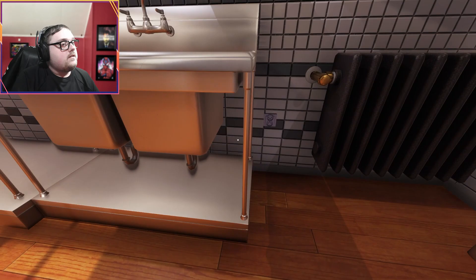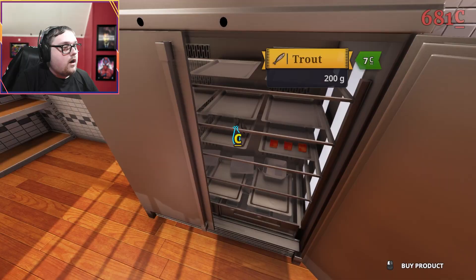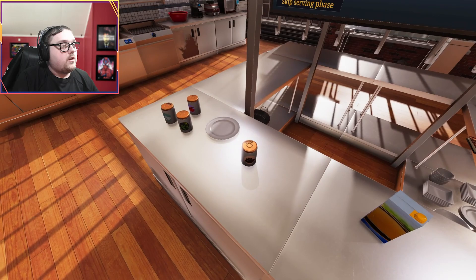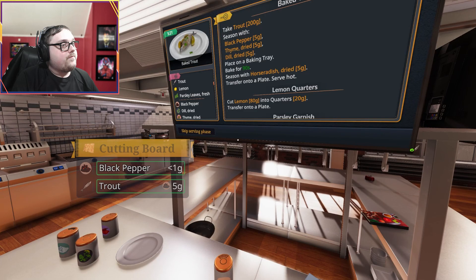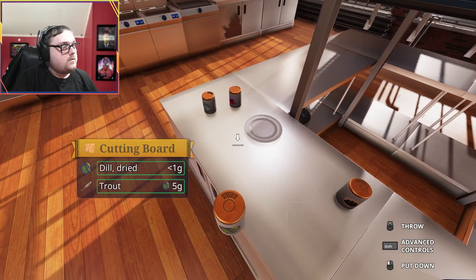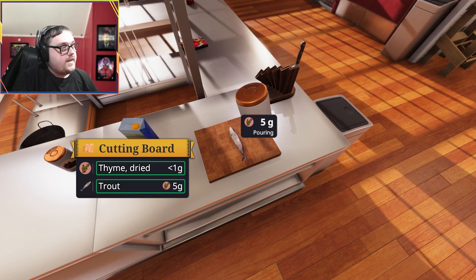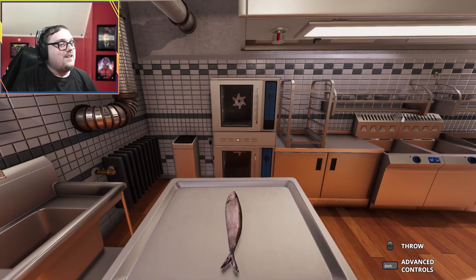I think that wall ate the salmon. Oh no - okay, I'm gonna get started on that trout real quick. We don't need a pan for the trout anyway, we need to put it in the oven. Oh no - Chef Ramsey would be calling me an idiot sandwich right now. It's five salt, five pepper. Dill and thyme - do I have any over here? Dill - change to five, there we go. Thyme which is up here, yep.